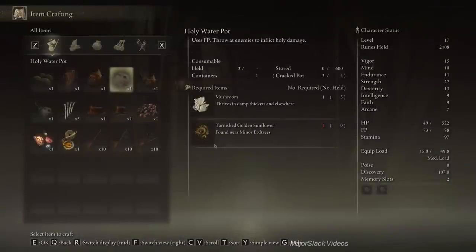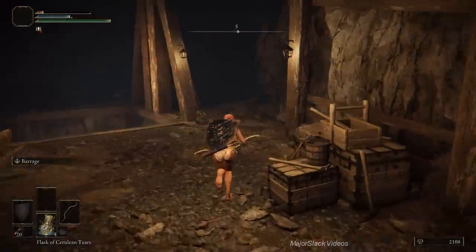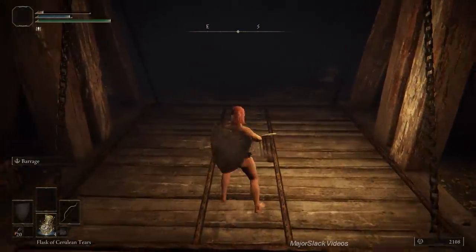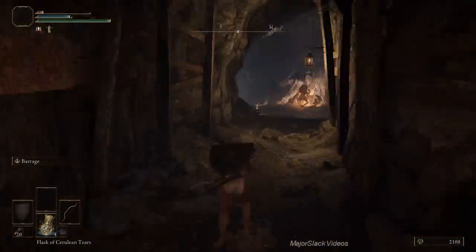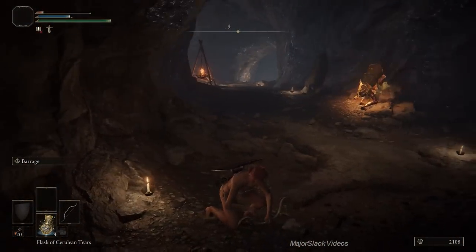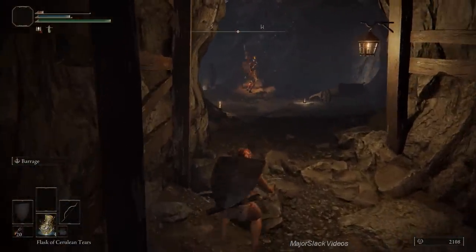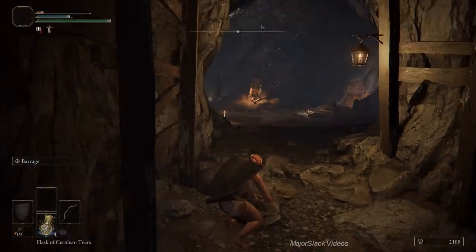Making a batch of holy water pots. Make sure you grab those five large glintstone scrap in the shack there — very, very important. Every build can use those to take down the stone digger troll boss fight easily. Grab them, then take the elevator up, jump off at the first stop into the boss tunnel. We have a miner dead ahead and two miners patrolling left and right. The miner who's mining has an explosive fire barrel on his back — shoot it with a fire arrow and it blows up with a huge area of effect.